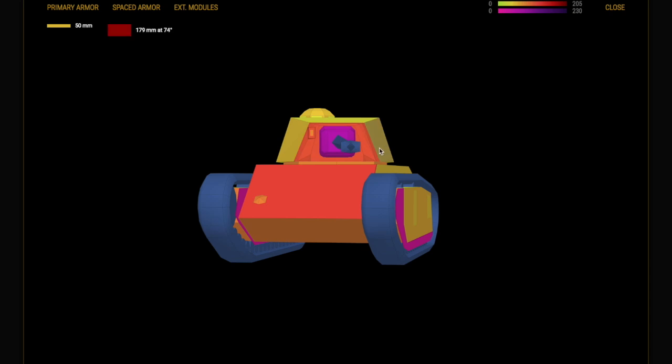If you over-angle, something like an IS is going to pen you. But at a very acute angle in this tank you can side-scrape. Front-on it is really, really good. Of course, it's a well-balanced tank so it does have weaknesses. At the side and at the back it has virtually no armor — that's why I would run two repair kits.